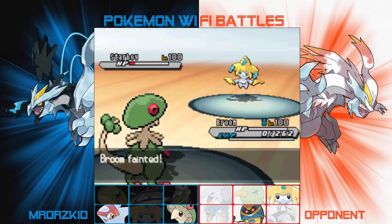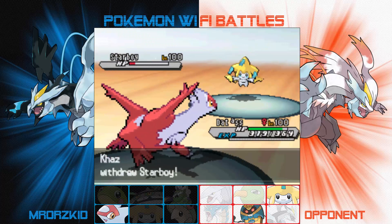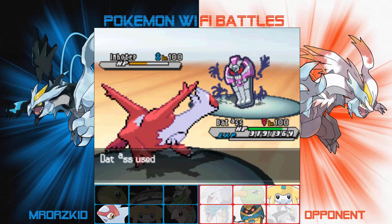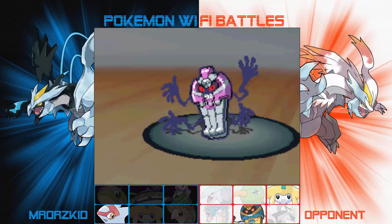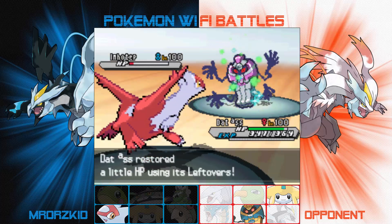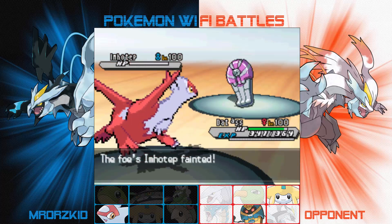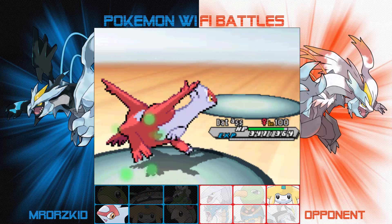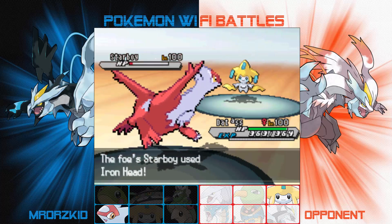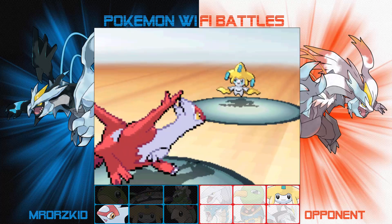Breloom gets finished off and now I'm down to just my Latias. I go for Dragon Pulse — he switches out, probably thinking I had Draco Meteor. I don't, so this thing's going to be a 2HKO. Dragon Pulse does enough to just kill it the next turn. I didn't expect him to have a Choice Scarf Jirachi given he was carrying Trick Room — that's pretty brave having both on the same team. He brings Jirachi in and goes for the Iron Head flinch strategy, but unfortunately he doesn't flinch me, so I just go for Dragon Pulse and finish it off. Latias won it for me.